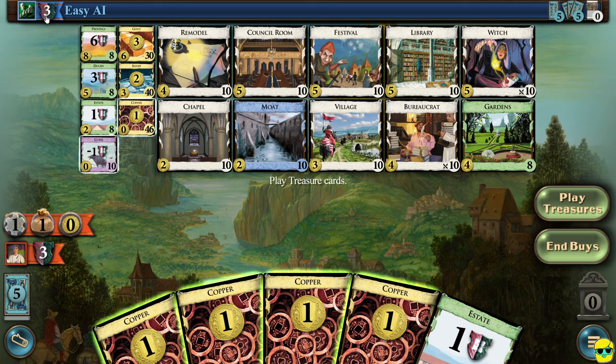The easy AI has three victory points from their estates. They have a 10-card deck: five cards in their hand, five in their deck, and zero in their discard pile — that's what these icons mean. Moving to the bottom of the screen, we see our own situation. Let me walk you through the icons before we talk about the supply section in the center.